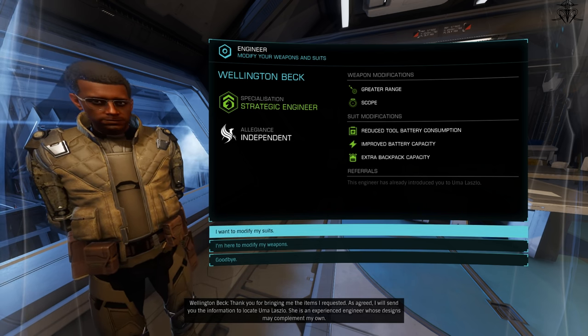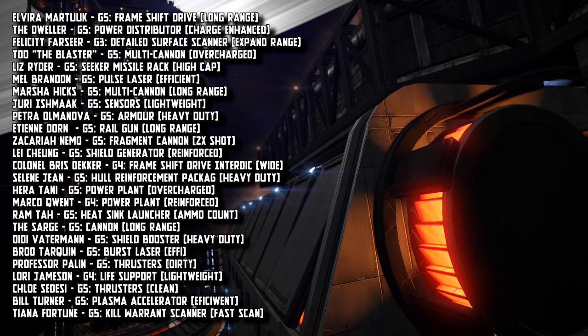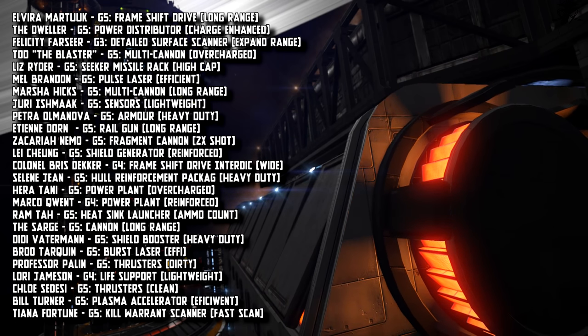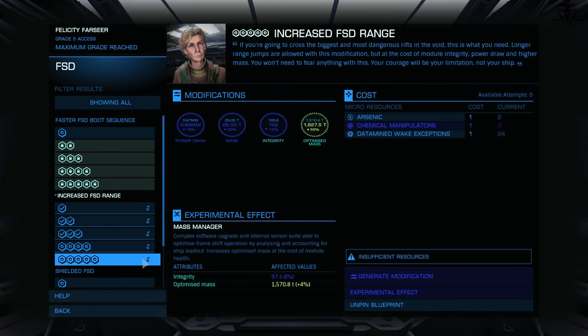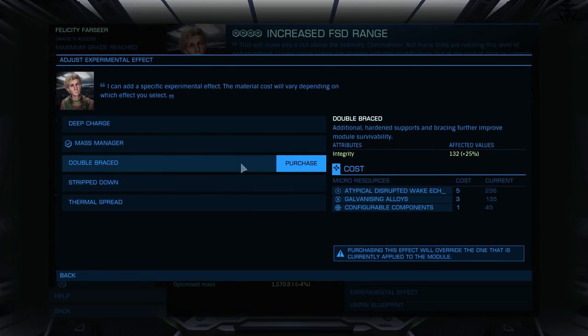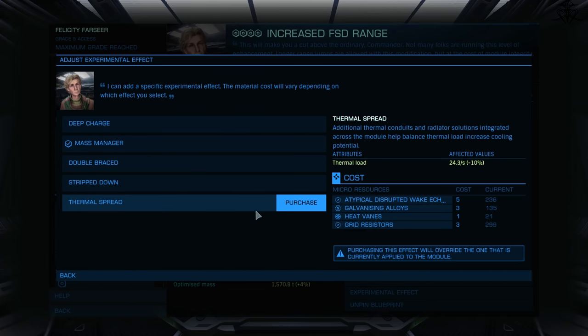You will need a lot of Wikipedia help to unlock these cunts. Still, with each engineer, you can also pin, for later use in any starport, one of their base upgrades. So here's a list of recommended pinned mods. Oh, and these engineers also offer an additional upgrade that really changes how your weapon and modules work, called experimental effects. This upgrade you can only get by visiting engineers, so I hope you like going back and forth.